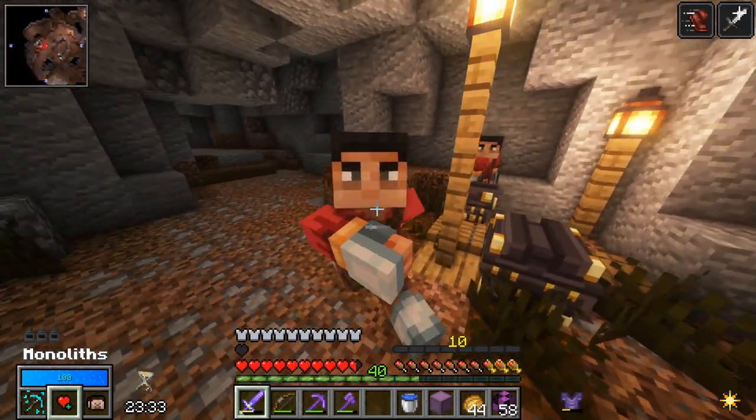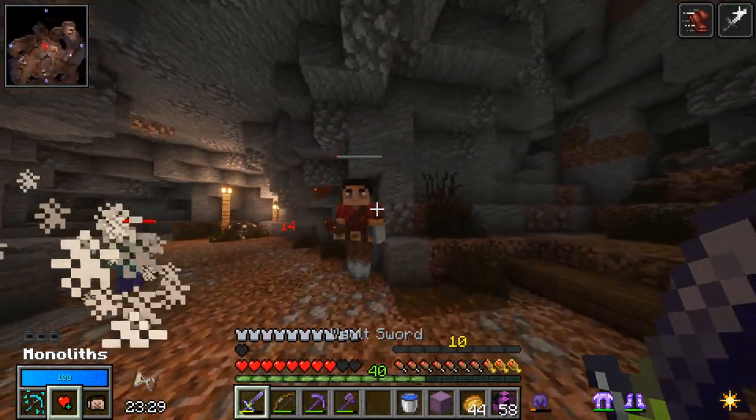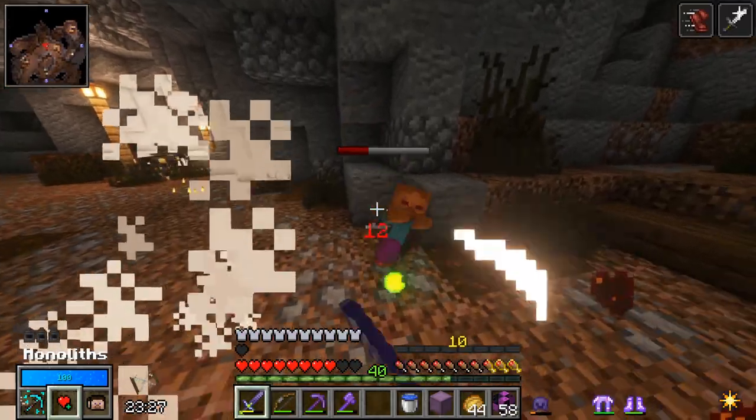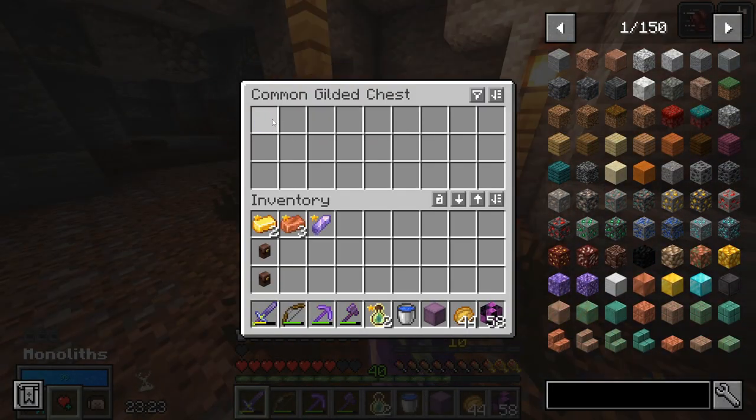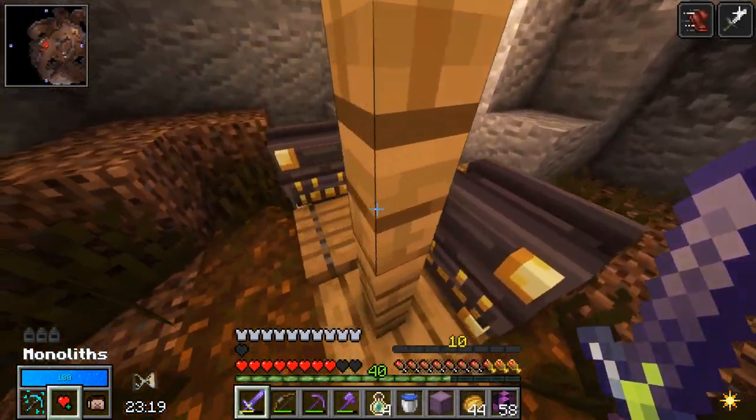Oh, gilded! Gilded — you're fast. I don't have arrows on me, that's unfortunate. But gilded chests are gilded chests. I got company — oh, it's not a fizzle spawner.